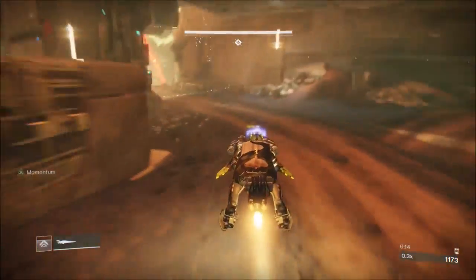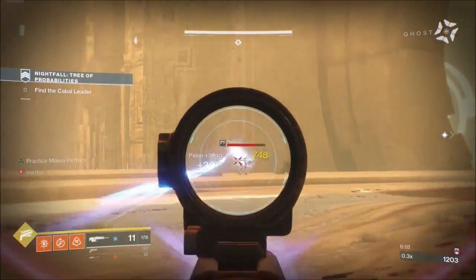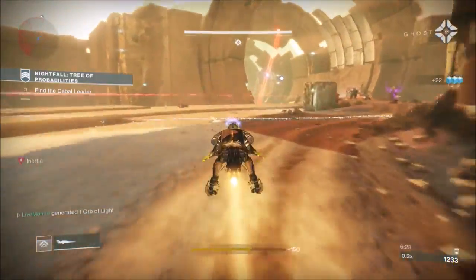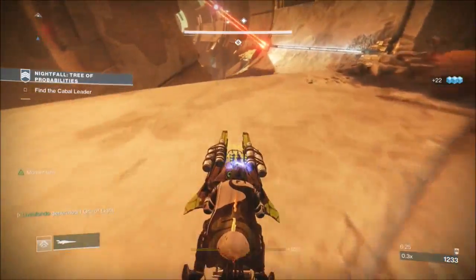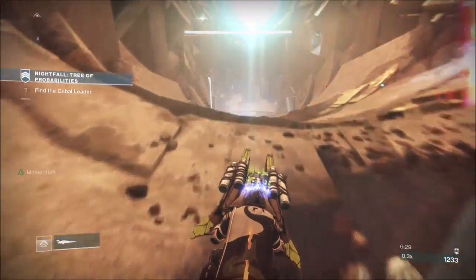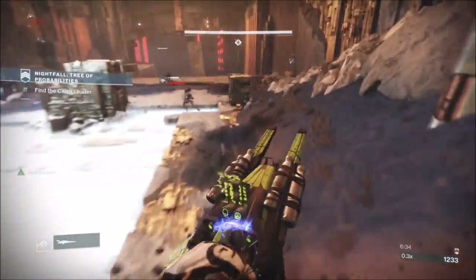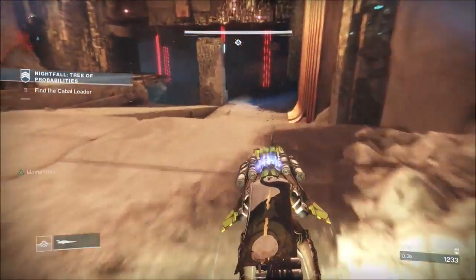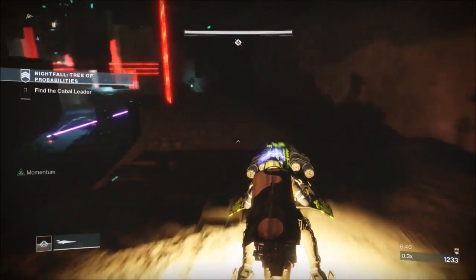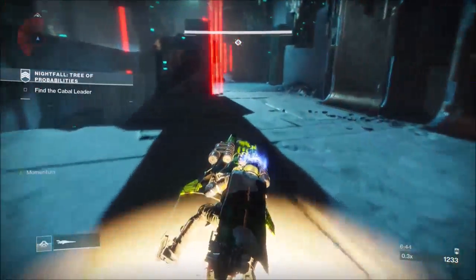I'm doing it now with a sniper, and so far I've got a one-phase on the Titan and a one-phase on the Hunter using a sniper. It is the Whisper of the Worm on a Prestige with the modifiers, but still you're not going to see a lot of those. I hope you guys like the run — for all the Hunters out there, there aren't many one-phases out there on a Hunter, so this is a pretty good strategy. It's a very good strategy, actually.